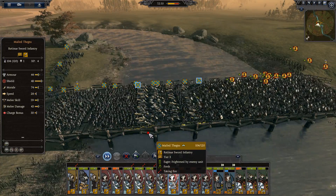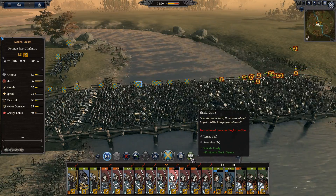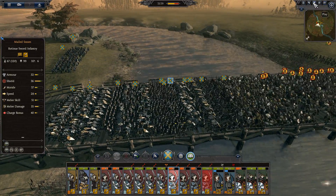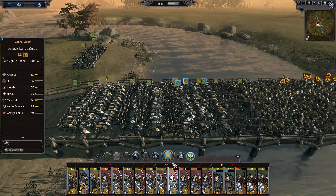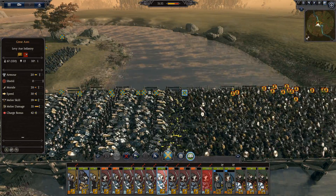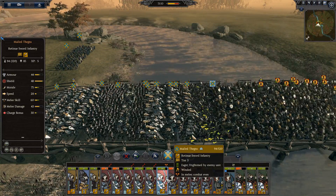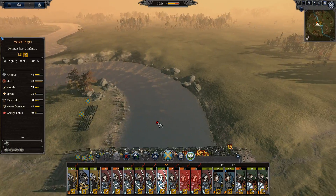For next time, when we're doing a bridge, we're just going to pile everybody on top of each other again, because that definitely works better. It doesn't look as cool, but it definitely works better. All of their units are now exhausted from fighting, whereas this way I'm actually keeping my guys fresh. And as we compact back, we are getting more and more compact, so it is working very well for us.